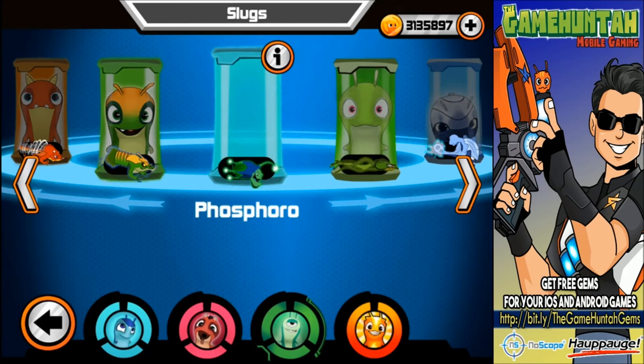Hey, what's going on guys? This is the Gamehunter channel. Let's continue playing some Slugterra Sluggerow, and in this episode we're gonna try a special combination using Megamorph Infernus. We're gonna be using a Charger, a Drainer, a Regenerator, and also Megamorph Infernus.